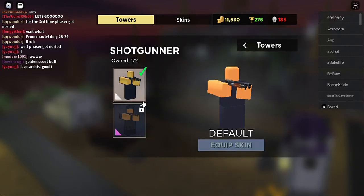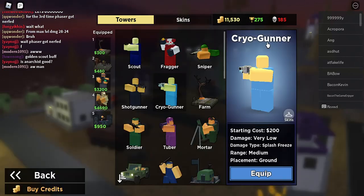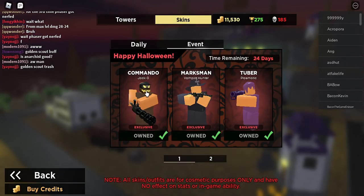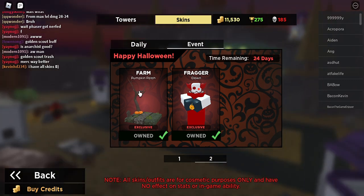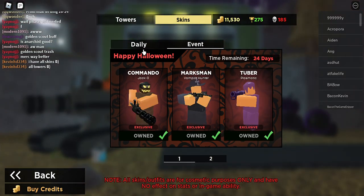The deputy thing that we're gonna get at — skins: red scout, black scout, blue, soldier, and then there's Jacko Commander, Vampire Hunter, Blacksmith, Phasmatic Achiever, Poppin Patch-Up. Random clowns — they all got 1,000 violence in the beach.